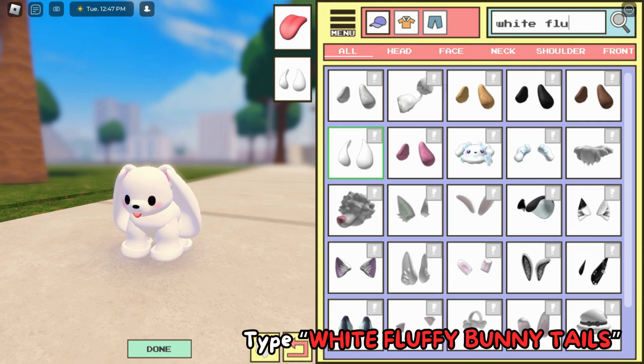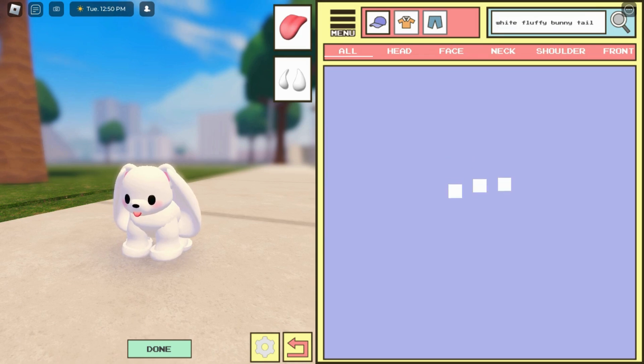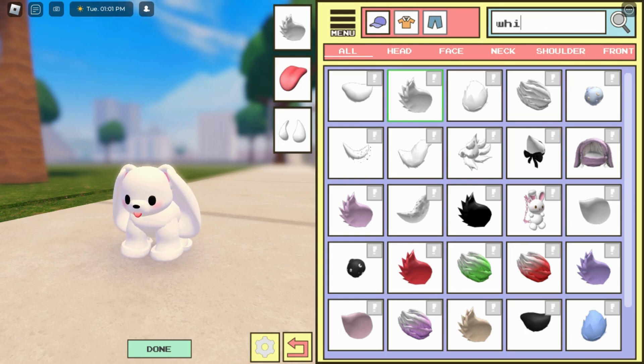Next, type 'white fluffy bunny tails.' Select this one — yes, this one. You can see the changes I've brought to the character.